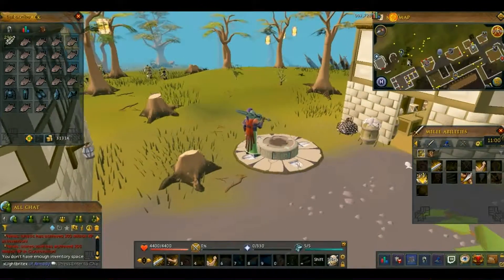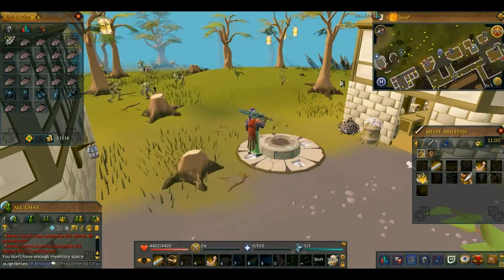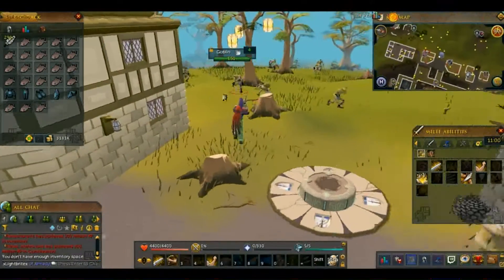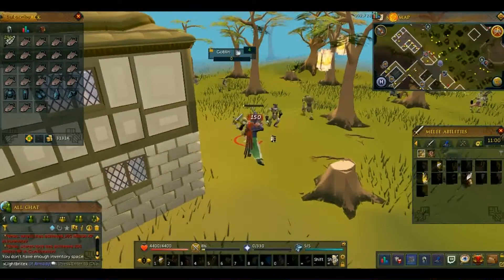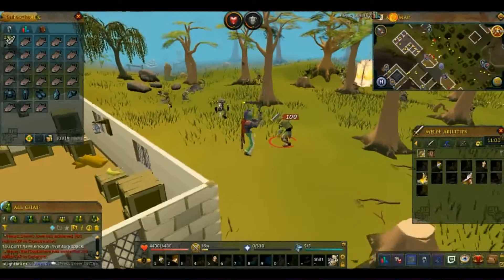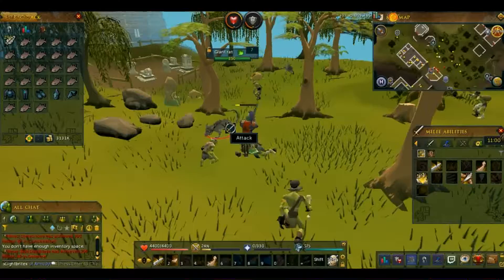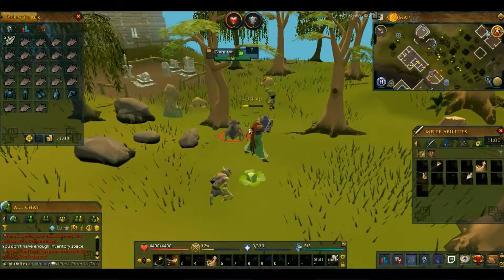What you want to do is go to your home teleport and port down to Port Sarim, and then on the way there you want to go south of Port Sarim. You want to take out some of these enemies because it should be a one-hit kill.